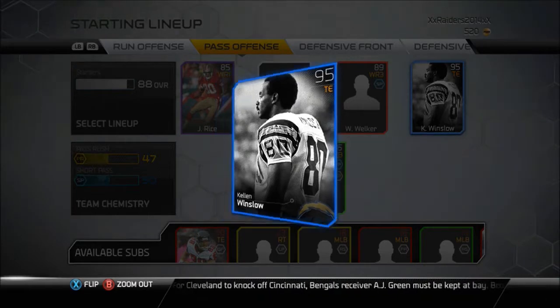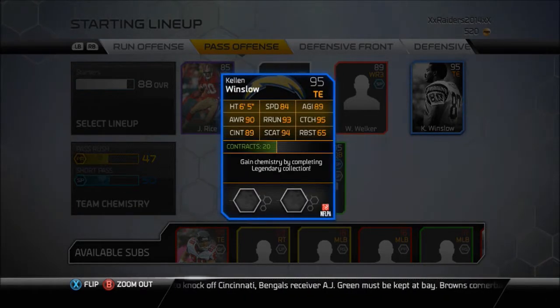But here we go — 95 overall Kellen Winslow Sr. Let's check out these stats: he's got 84 speed, 89 agility, 90 awareness, 93 route running, 95 catching, 89 catching in traffic, 94 spectacular catch, and a 65 run block strength.